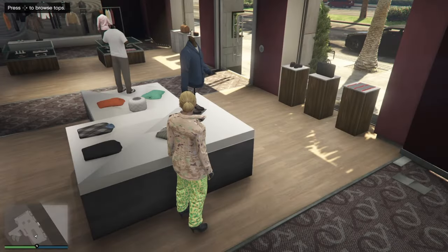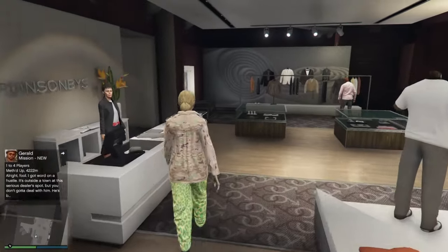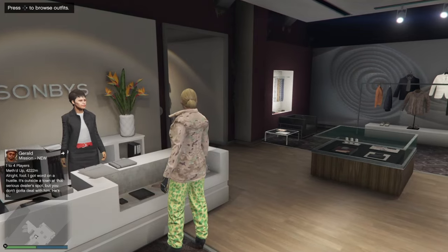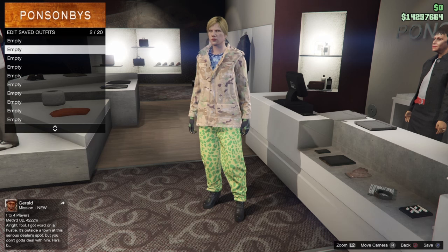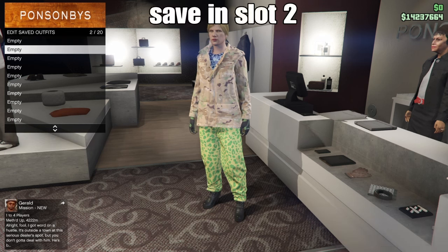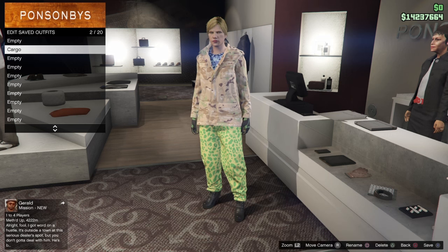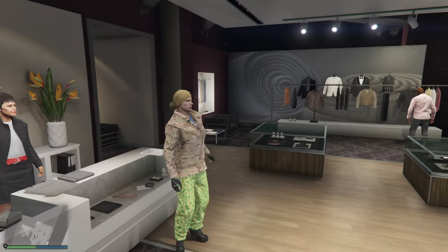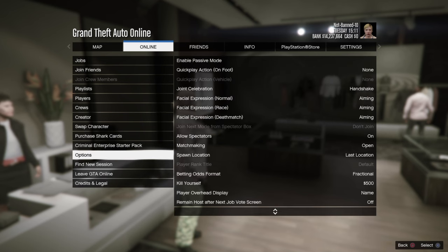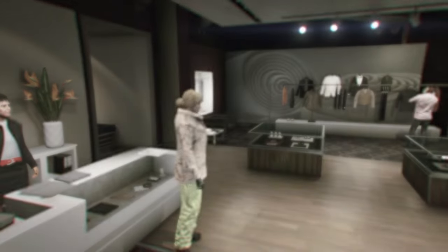Now we just equip this outfit and we are done with this character. We'll make our way to the front desk and save this outfit — you can name it whatever you want. Hit square, but do not put it in slot number one — always leave slot number one empty. Put this in slot number two, that's mandatory. I just named mine 'cargo.' From there we'll pause, go to online options, then kill ourselves.